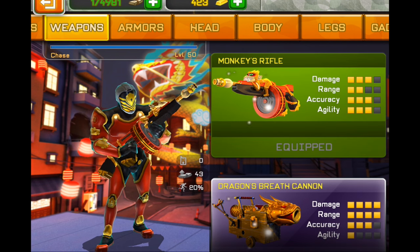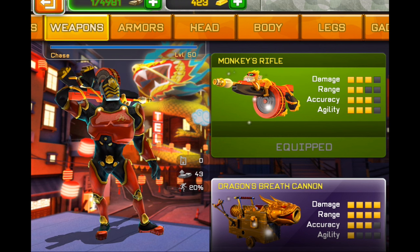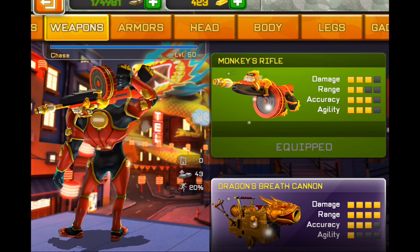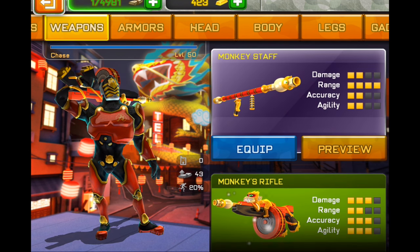What's up guys? Today is the Monkey's Rifle Review. Let's go ahead and get it equipped. Chinese New Year 2016 Trial 2. This gun looks awesome. It's got a little monkey perched on the barrel — a little golden monkey. I love the skin on the weapon. It's a really good looking weapon in my opinion, I really like it.